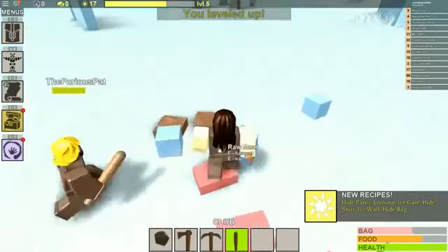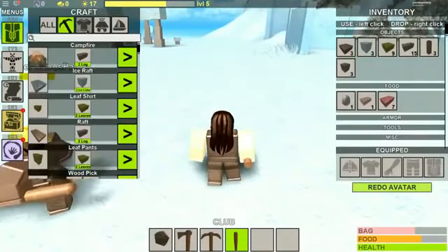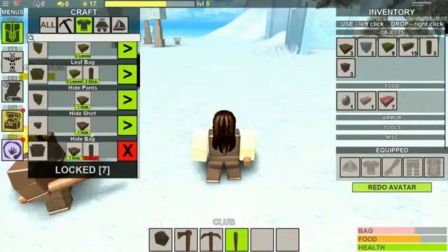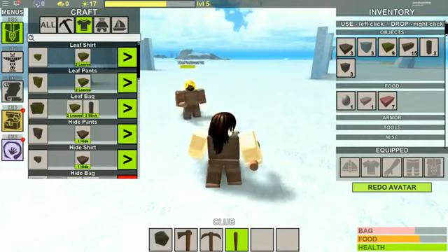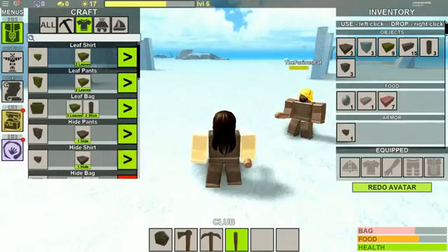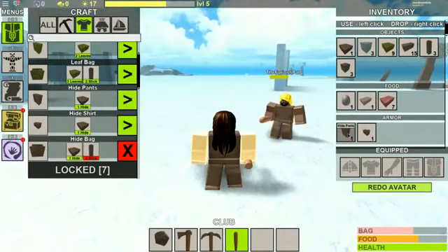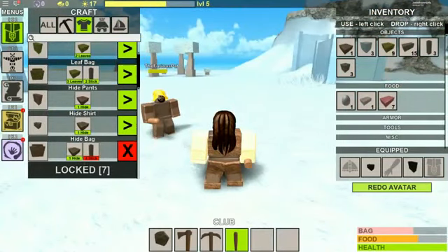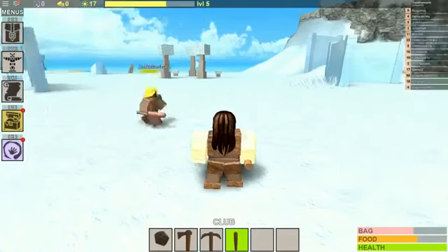It even has hides — do you think we can make armor? There's an armor section in the crafting. We can make leaf clothing, but we have hides now — the hide one's probably better. We can make a hide shirt and hide pants, it looks so cool. I made the hide one. Did I put it on? Just click on it in your inventory. How come you look awesome and I don't?